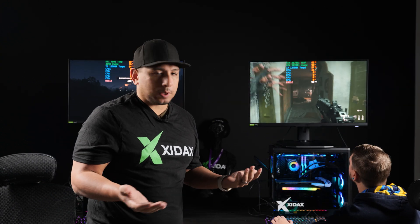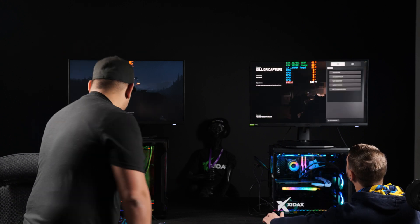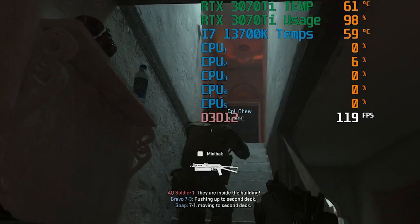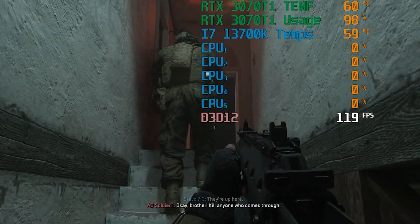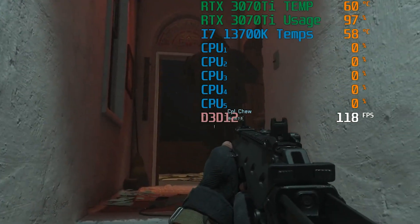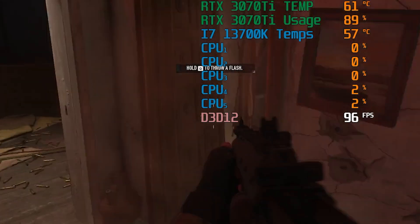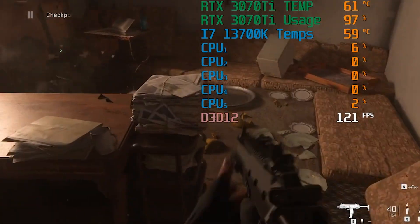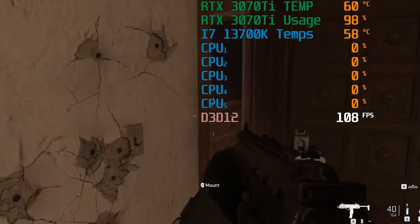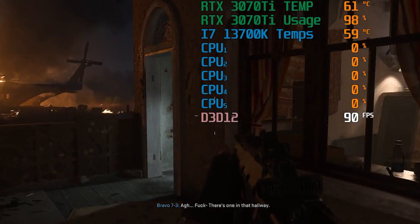Now we're going to step down to 1440p — that's something we get asked about a lot, and it is a competitive resolution. At 1440p you can see FPS-wise we've gone up maybe 50 to 60 frames, so we've picked up around 30% — and on Julian's system his frames have more than doubled. This is without DLSS turned on. There are a lot of 1440p monitors out there — it's considered the sweet spot between the quality of 4K and the frames per second of 1080p.